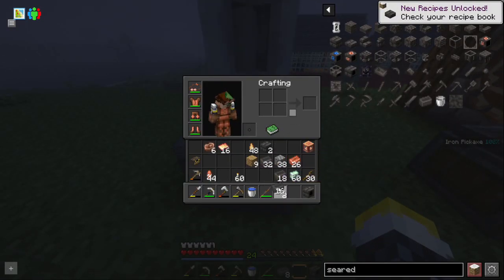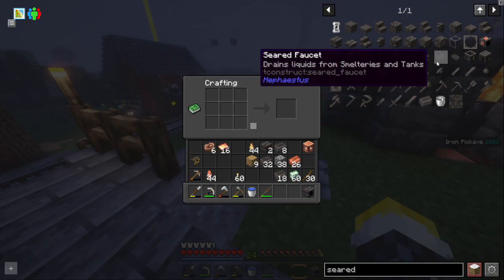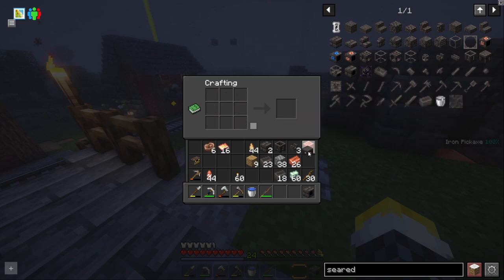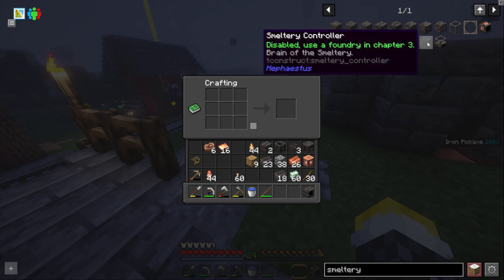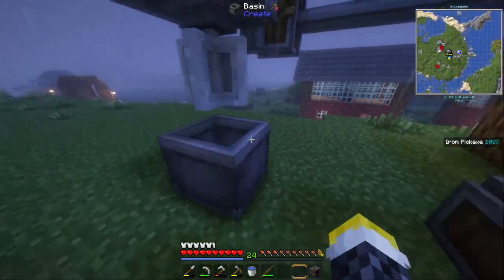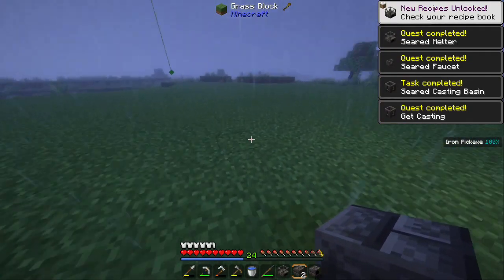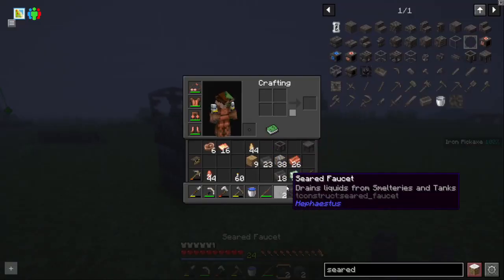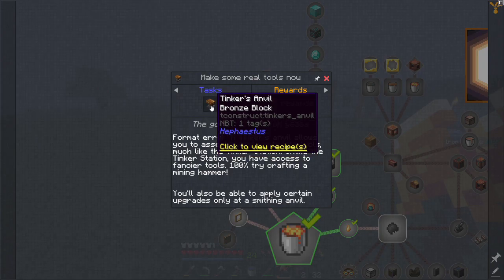Let's make four more seared bricks for now. I'll also make all the things I need: a faucet, a casting bin, and a casting plate or table. There is a smeltery controller, but it's disabled — so I guess I'm sticking to the small Tinker's Construct setup for now. I'll place the seared melter and seared heater here, put the faucet in front, and place whatever else I need. I think it needs lava.